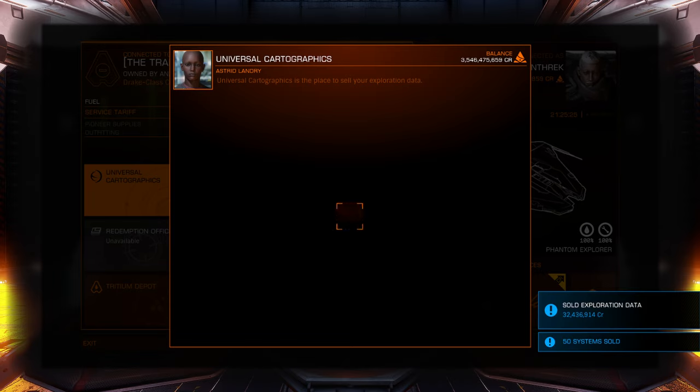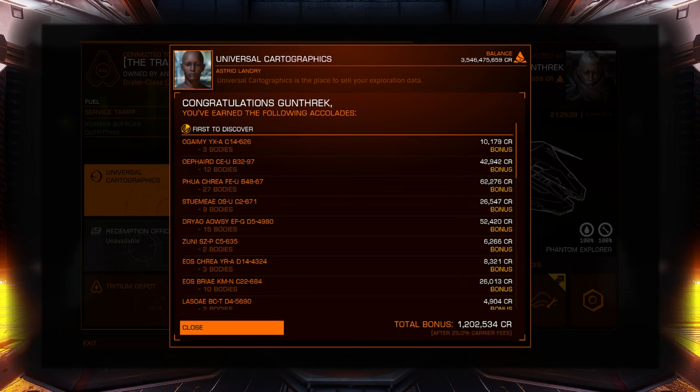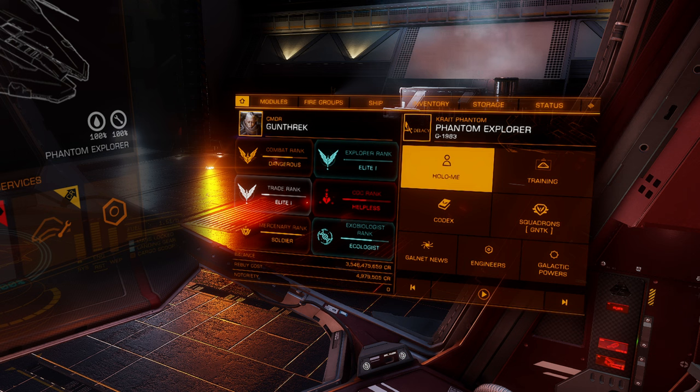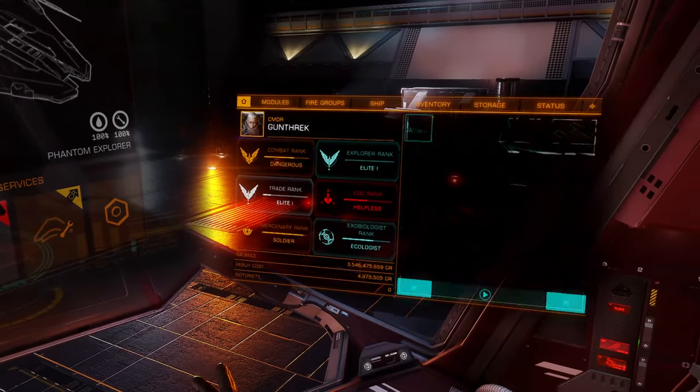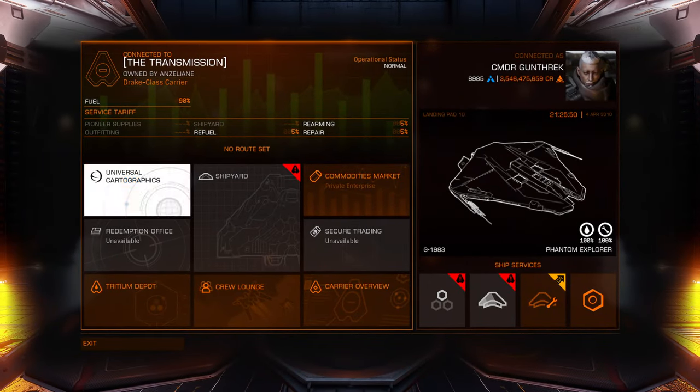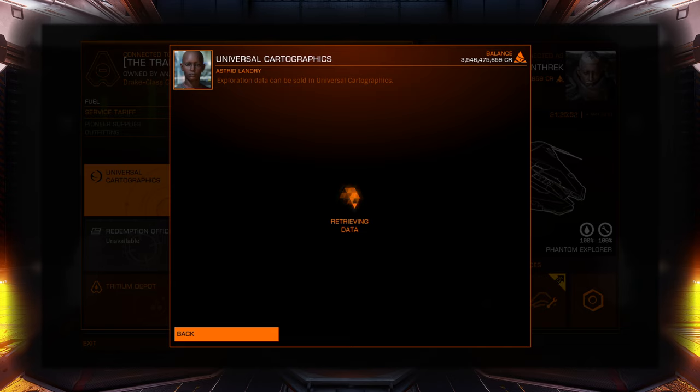I want to run back to Vista Genomics one more time just to double check. Combat rank — Explorer rank is now Elite One. Trade rank is Elite One. Exobiologist is now Ecologist. Was that what that was before? Man, it takes a lot of credits to get up to the elite status for that. That's kind of crazy. We still have four or five more pages to sell off, so I'll finish doing that. And then we'll run over to Vista Genomics and see — just double check and make sure there's not some kind of loading error.